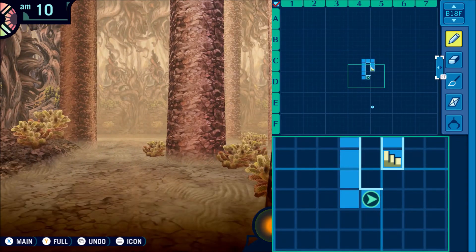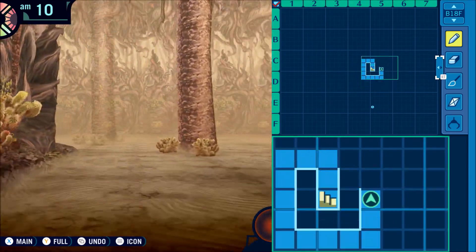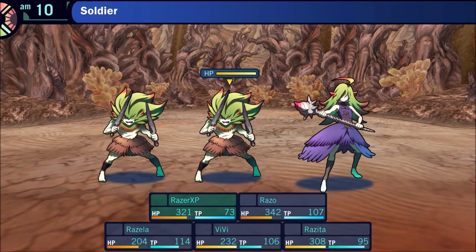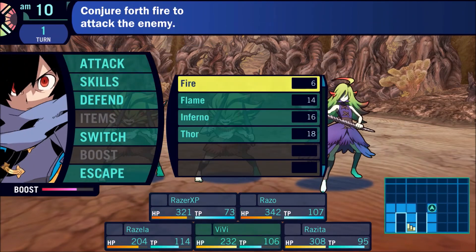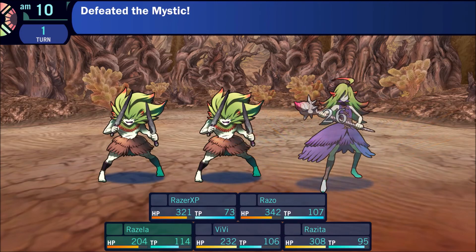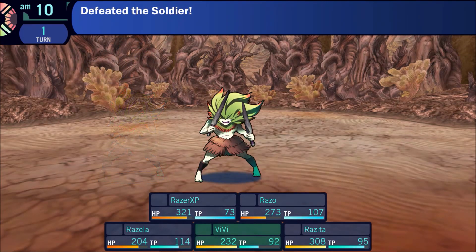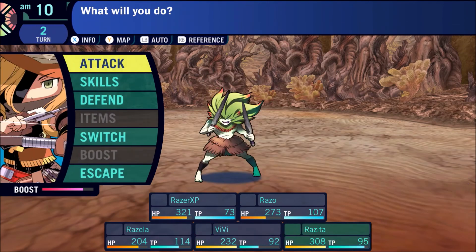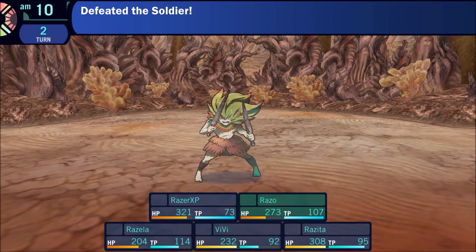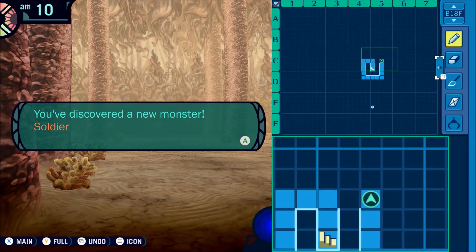I love the music in this particular zone — it's like my favorite theme so far. It's a banger. Alright, we got an Anunami Soldier and then Mystic — probably take out the Mystic first. We're fighting the forest folk. I kind of feel bad about fighting these things. This is their home and we're disrupting it.